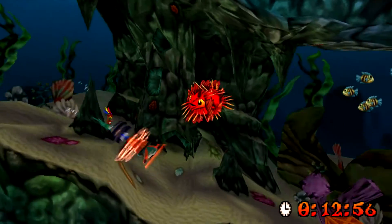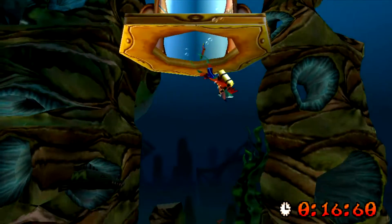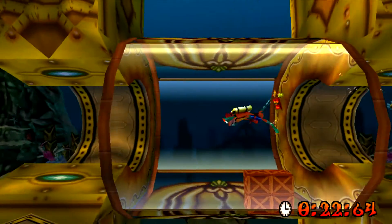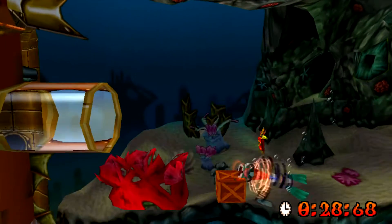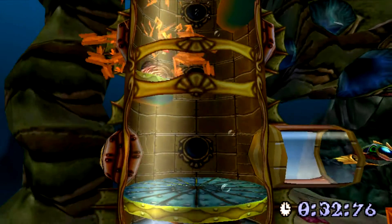So yeah, this is Under Pressure — this is the first water level. I despise the underwater levels with a passion; I really hate how they control. And to get the time trial gold relic on this one is pretty difficult. You have to know this technique: keep spinning. Spinning is actually a lot quicker than pressing down and X to go faster — if you just constantly keep spinning it gets you through a lot, lot quicker.